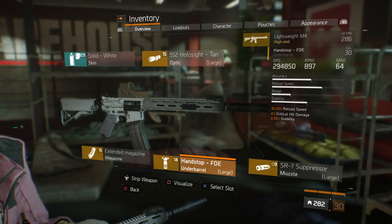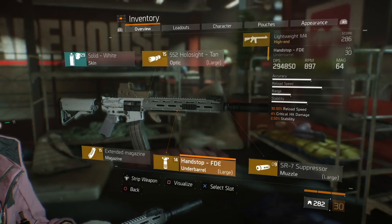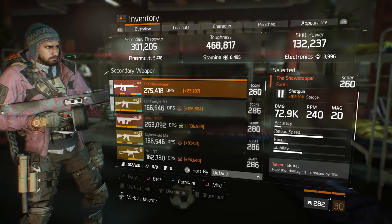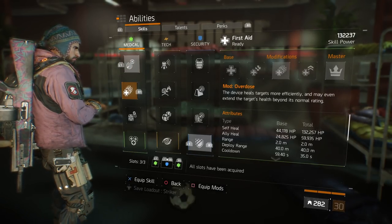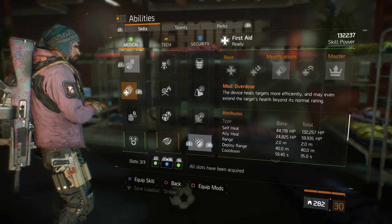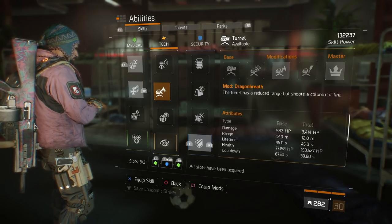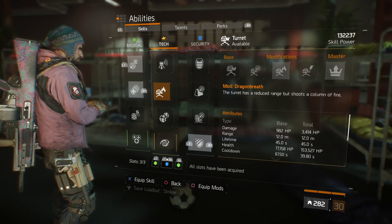The great thing about running reload speed on the under barrel of my M4 is that combined with reload speed on my holster, I'm getting 30% reload speed from my weapon plus additional reload speed from my holster. A cool technique with this build is to stack up to 100% with the Showstopper and then switch to your lightweight M4 and melt enemies with that stack. For skills, I really recommend running Overdose for survivability, especially if you're solo. My self-heal is around 132,000 and it comes back every 35 seconds. For the flame turret — it's not for the damage at only 3,400 — but it stops NPCs from rushing you.